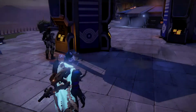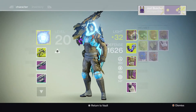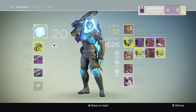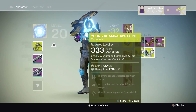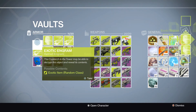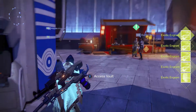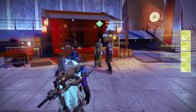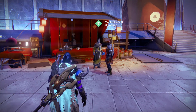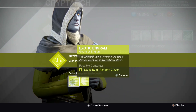Now we have the exotics to open. Let me drop off some of these legendaries — helmets and gauntlets. Okay, I got room for them. I'll be honest, there are very few exotics I don't have, so hopefully we get some of those. I'll be happy with whatever we get though. We're gonna do the gauntlets first.